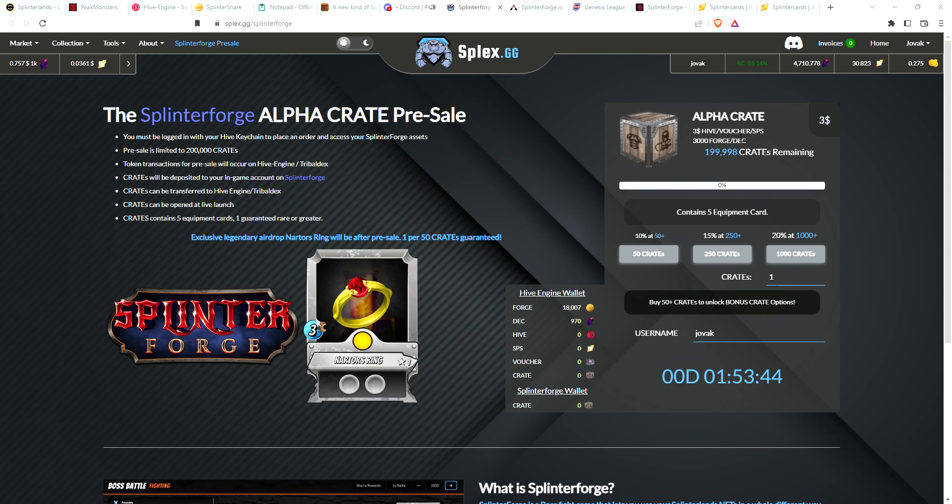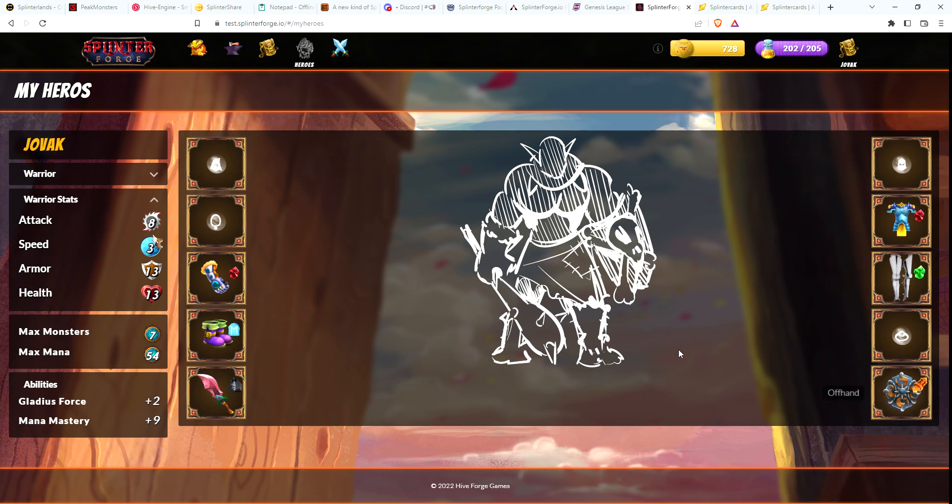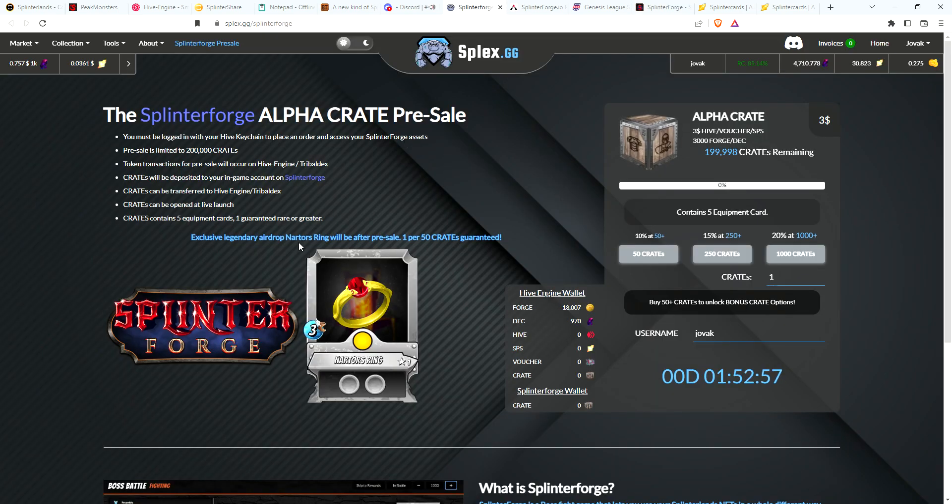If for some reason you have a ton of vouchers and don't mind spending that, go ahead and pick up some crates. There are 200,000 crates available in the pre-sale — I think those will go pretty quick. For every 50 crates you purchase, you are guaranteed an airdrop, which is a legendary ring. There are no rings in the game in crates, so this is the only way to get one. If you go to your heroes, these are all the items you can equip — there is no item for back armor, no necklace, no helm or ring. So if you can get Nartor's ring, that's something you can put in your ring slot that's unavailable any other way.